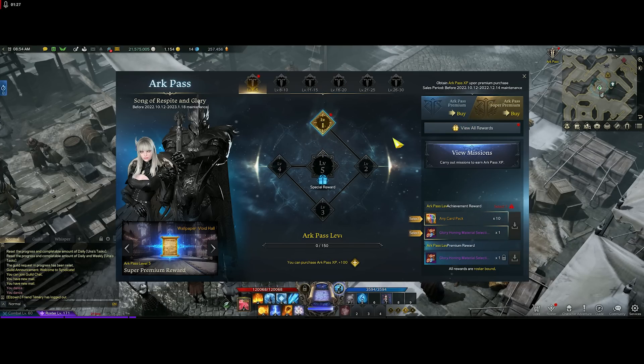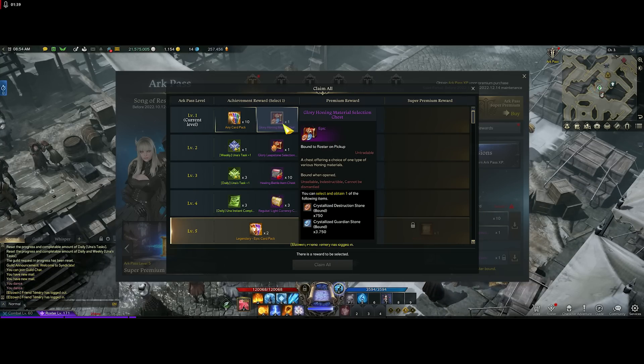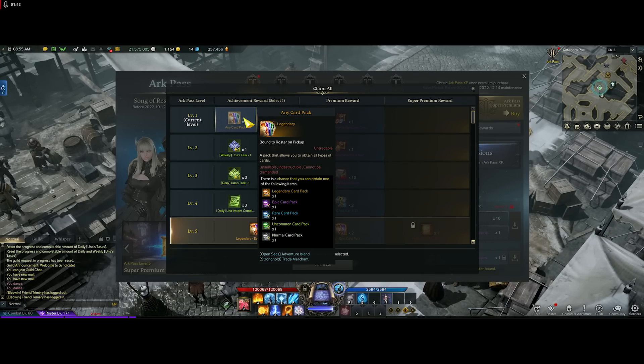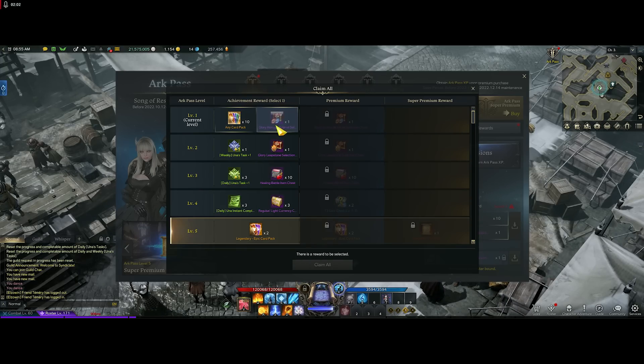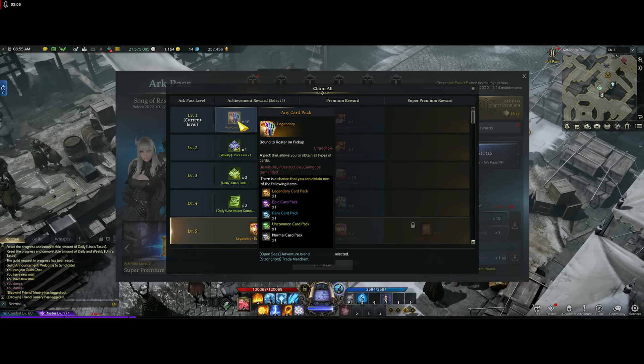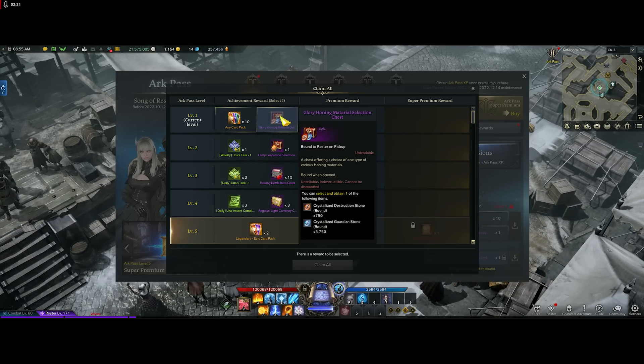You all know how the Arc Pass works — you do a bunch of stuff, level it up, and view all the rewards on the right at each level. For the first five levels, you choose between any card packs or honing materials. The card packs have a really low chance since they go from normal to legendary. For newer players, I'd recommend the materials. For day-one players who don't need materials, go for the card pack. I'm personally getting the materials since my card RNG is terrible.